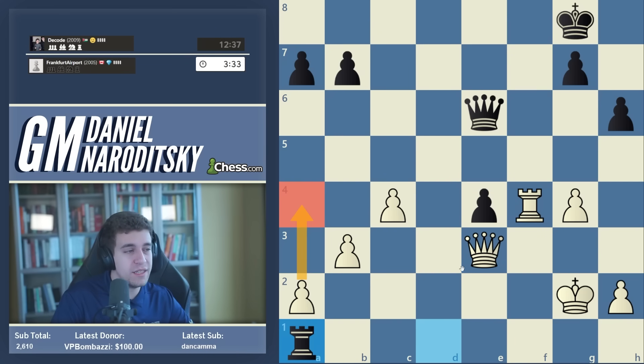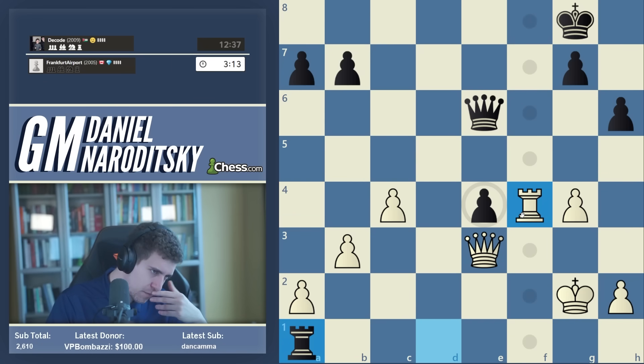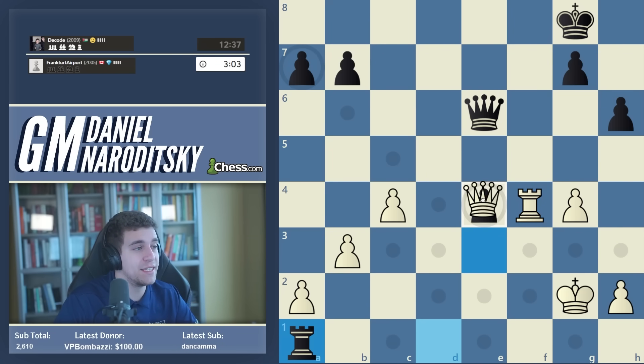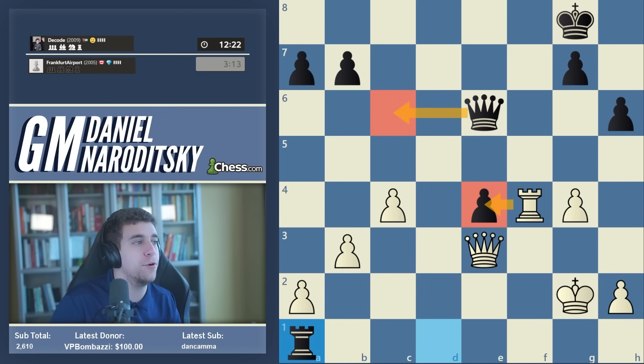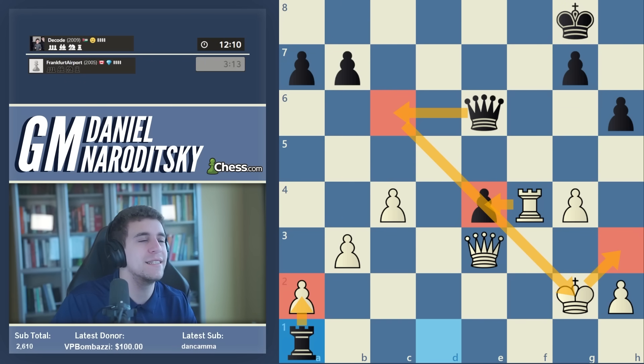If I want to get gutsy I should play a4 and try to keep my queenside pawns. The problem with a4 is that he goes rook a2 check and I can very easily get mated. The point of the speedrun is to do what I would do in a real game — and in a real game I wouldn't even think about a4. I would immediately take on e4. I would want to take with a piece that increases my chances of a queen trade, which is the fastest path to a draw. That would be queen takes e4. Rook takes e4 would be the all-in bullet move.